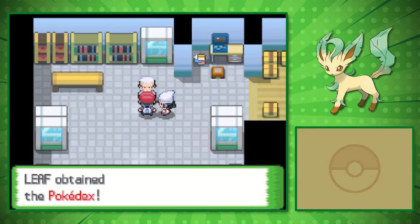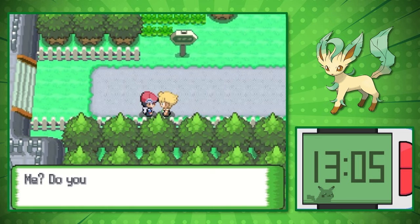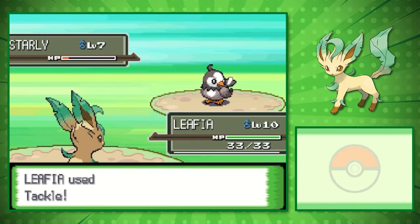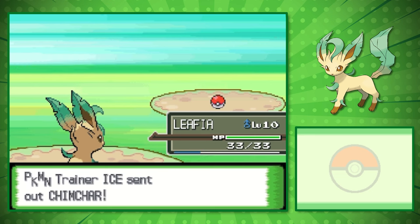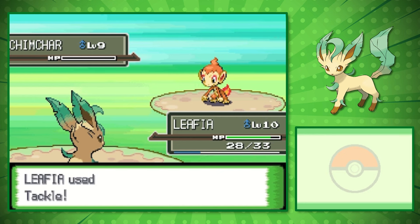Once we run a few errands, obtain the Pokedex and the Poketch, we can make our way to Route 203 where we encounter our first actual rival battle. We leveled up quite a bit since I wanted some speed investments, but at level 10, with most early route Pokemon only knowing physical moves, he really didn't stand a chance against us. Having this good a physical attack this early on will make most of the early gameplay very quick.